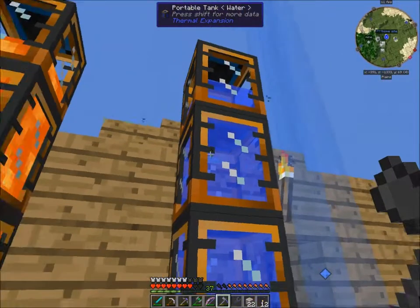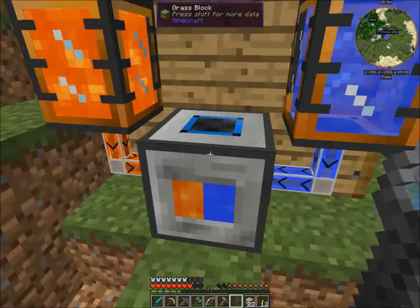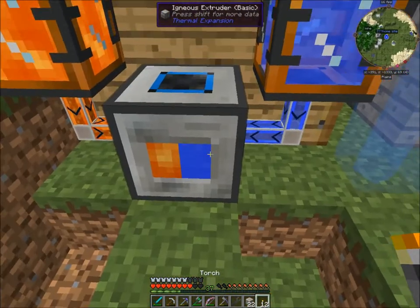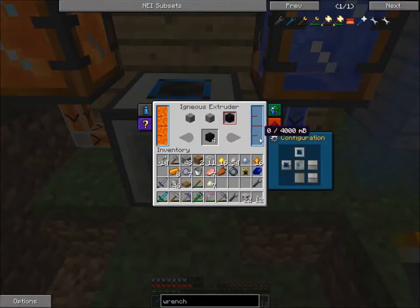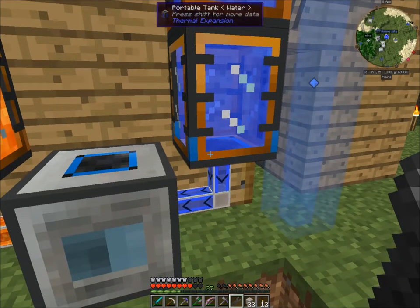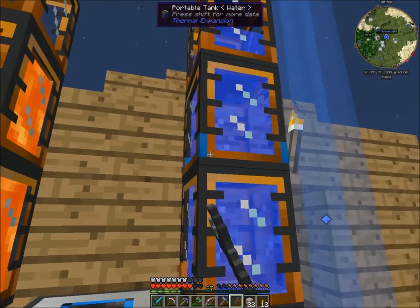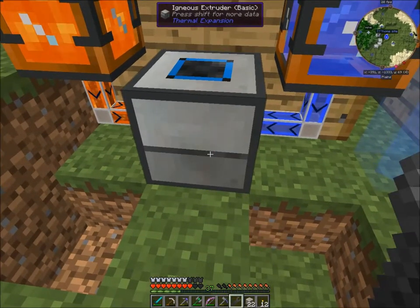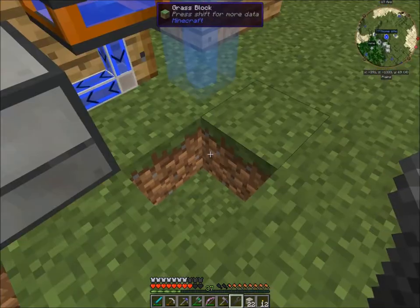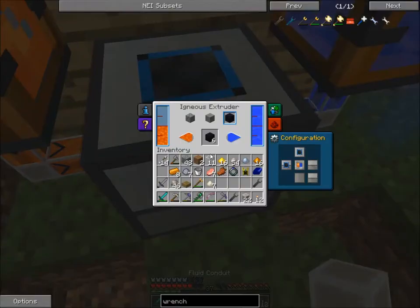I'm back — woohoo! Look, I figured it out. I got off camera, stopped and thought about it for a minute, and I needed a wrench to open the GUI of these tanks so they start working. Each of these tanks holds eight buckets a piece, so it's going to run out before too long. Why do I have no more water? Why is no water going out? It's working now, it's just backwards.